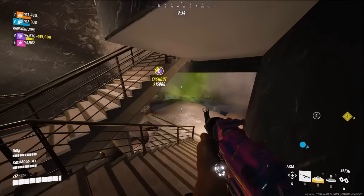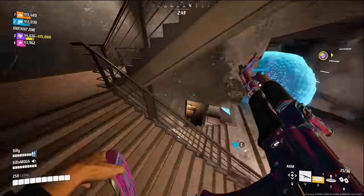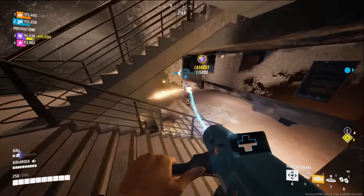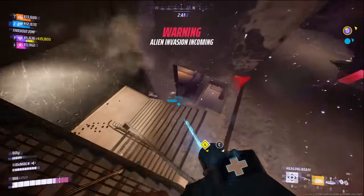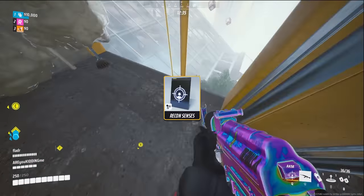Now onto the medium build. For specializations, the best pick hands down is the healing gun. It allows you to keep your team alive, and in combination with shields from the heavy class, it is very hard for enemies to eliminate you. It also cancels out gas damage, so if you are healing your teammates, they can still steal a cashout that is covered in gas.